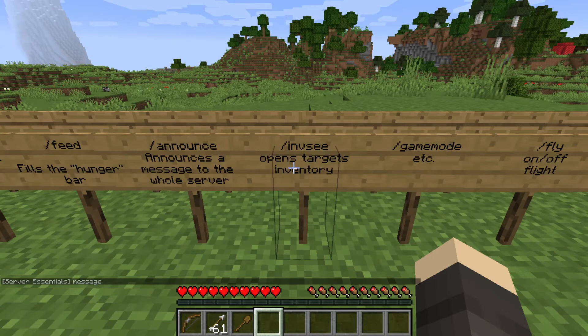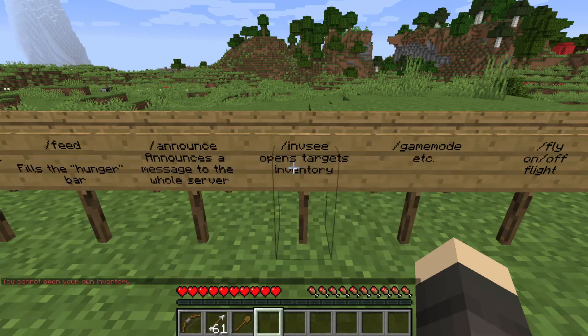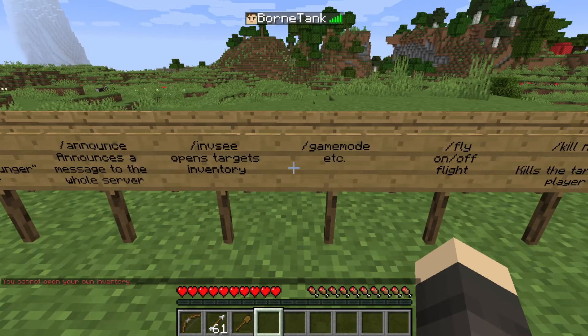Slash invsee space name is going to open a target's inventory and you can manage it. It won't work for me since I'm the only player, but that's how you can see and manage another player's inventory.